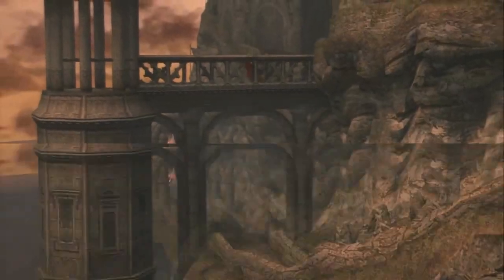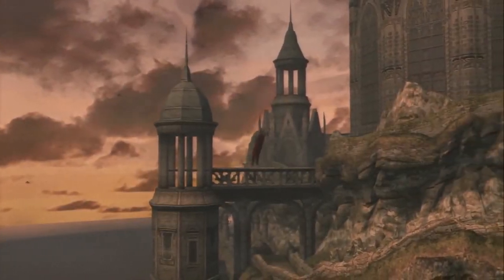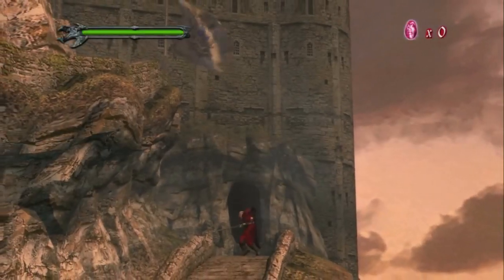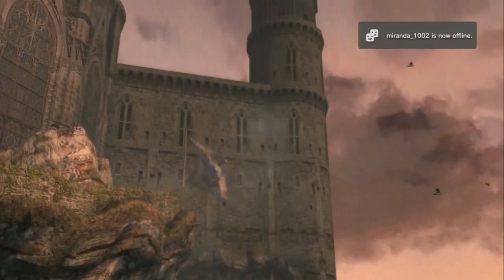Using a gold orb won't bring you back to the latest checkpoint — it will instead revive you on the spot, allowing you to continue your fight. If you somehow manage to run out of gold orbs, you'll be taken back to the closest checkpoint and the game essentially acts as if you have an infinite amount of yellow orbs. So you can see why one is more infuriating than the other, especially for newer players.